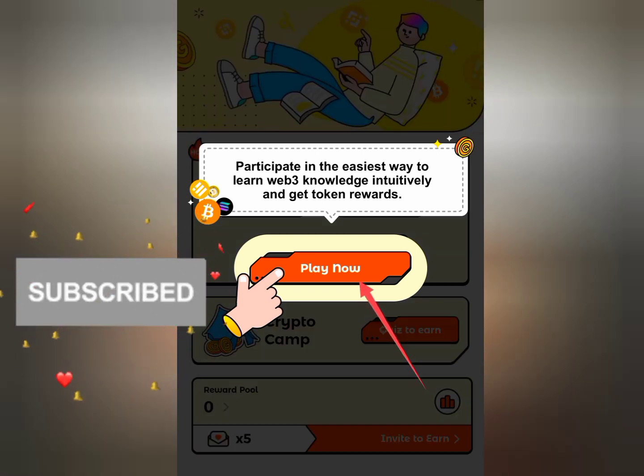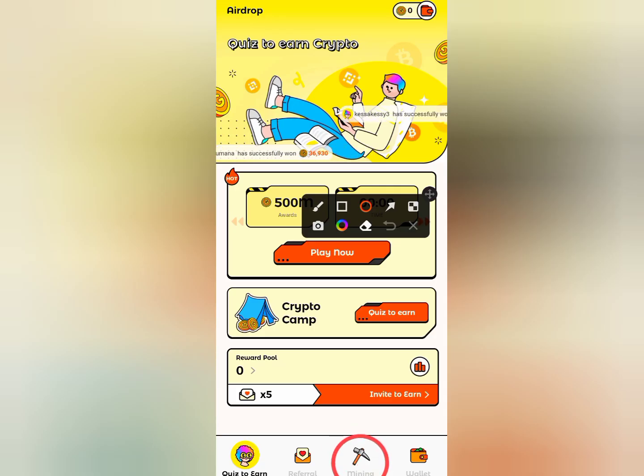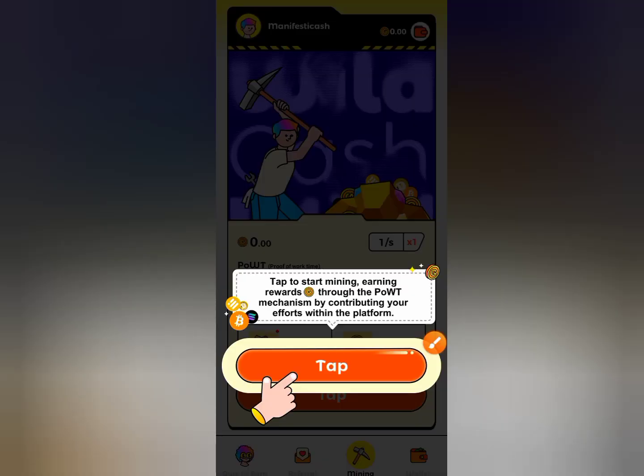Click on play now, and then go to mining. Click on tap to skip the tutorial.